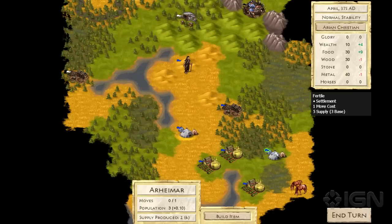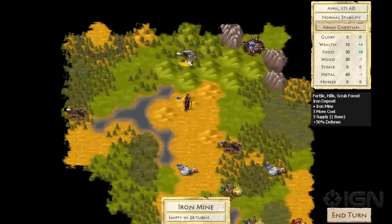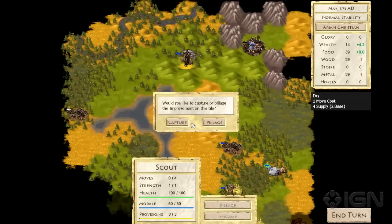Resources are a very important part of the game and they really help give At The Gates a good pace. We have an iron mine here that's owned by a neutral power — you can tell by its white flag — and I think we should probably go ahead and grab it. That way we can build up our stockpile of metal and train some units. When you capture an improvement, you have the choice to either keep it or pillage it. Pillaging will basically destroy the improvement but give you a big lump sum of metal or whatever resource. You usually want to do that when you're pretty desperate. We're not right now, so we'll just capture it.